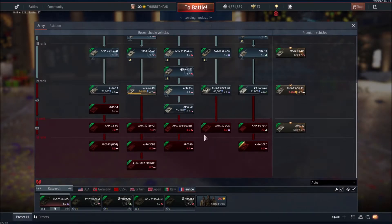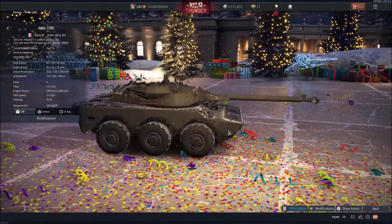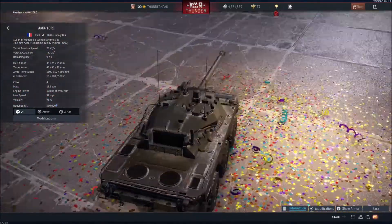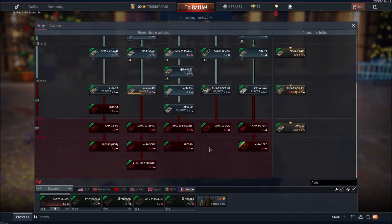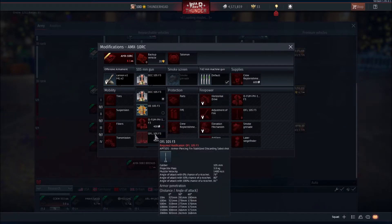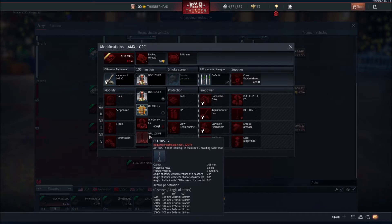We're back on the dev server. The patch came and we got a new vehicle: the AMX-10 RC, basically a badass armored car with a 105mm gun. I'm going to have a ball with this tank. The speed is very good, and it sits at 8.3 — Tier 6. Checking the ammo: your typical French HEAT round, smoke shell, and an APFSDS, which is to be expected.